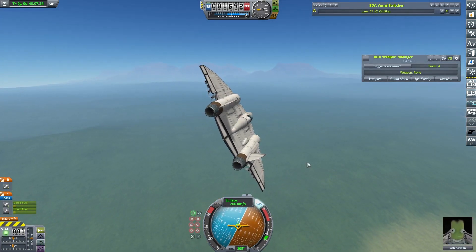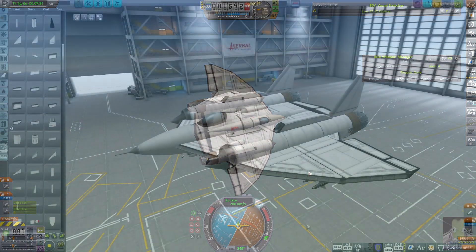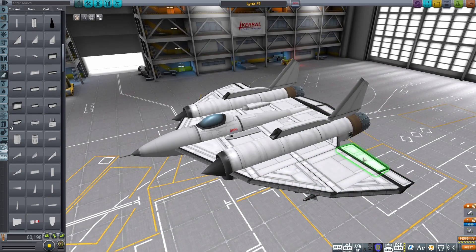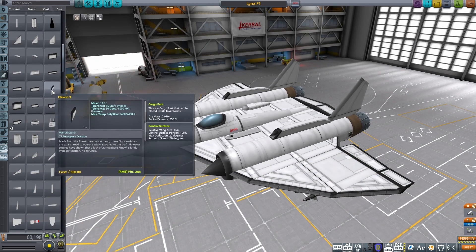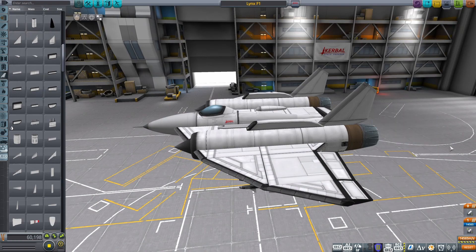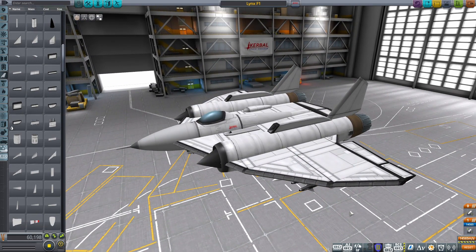So what's going on? How can turning up the authority on the roll control surfaces actually lower the stability? We're back in the space plane hangar with the Lynx looking at these ailerons — the Elevon 3. Looking at the parts list stats, we've got an actuator speed of 30 degrees per second. These control surfaces cranked up to max have an authority limit of 30 degrees in either direction, which means from one extreme to another it's going to take two seconds to travel.